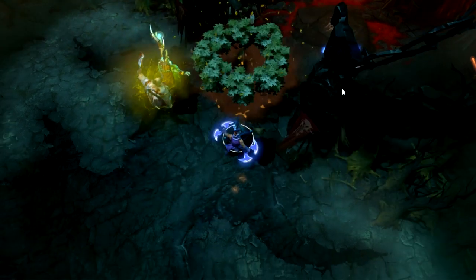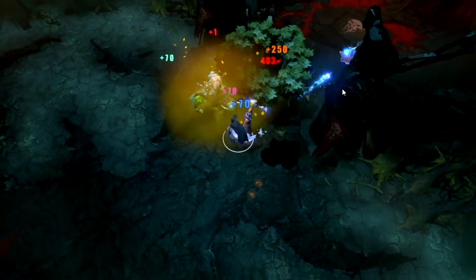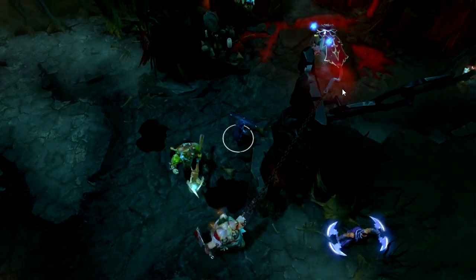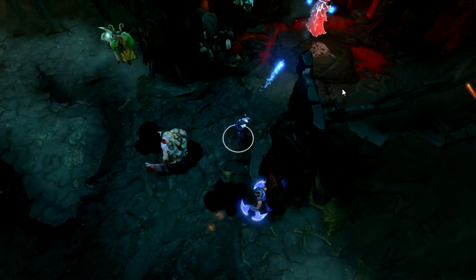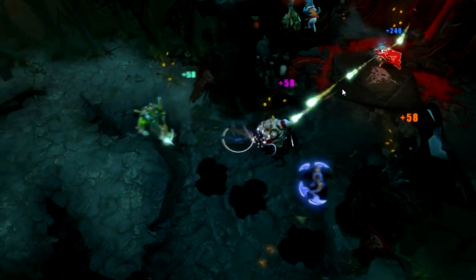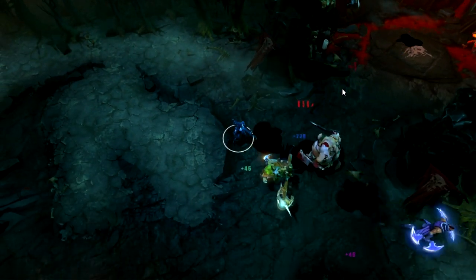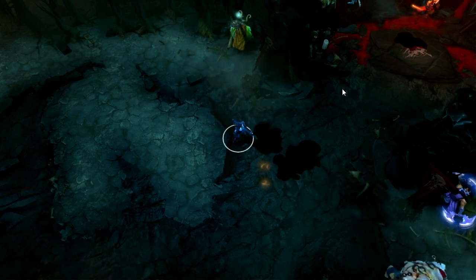Hello guys, Evil Snowman here, back with another guide to Dota 2, this time covering Drow Ranger. Drow Ranger is a ranged agility carry with good ganking potential thanks to her long silence and very consistent slow. With a relatively straightforward move set of abilities, Drow is very easy to start off with but still rewards more skilled players.